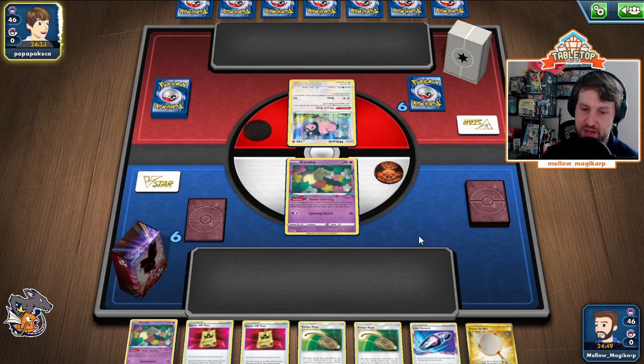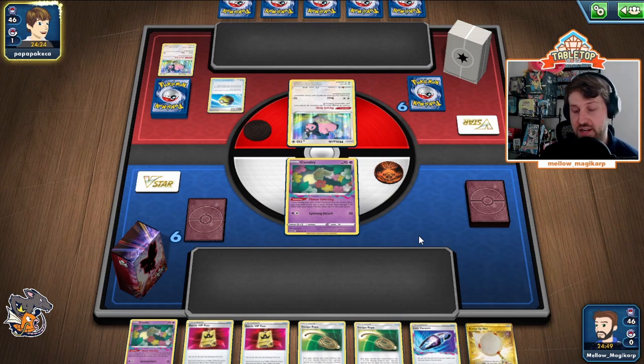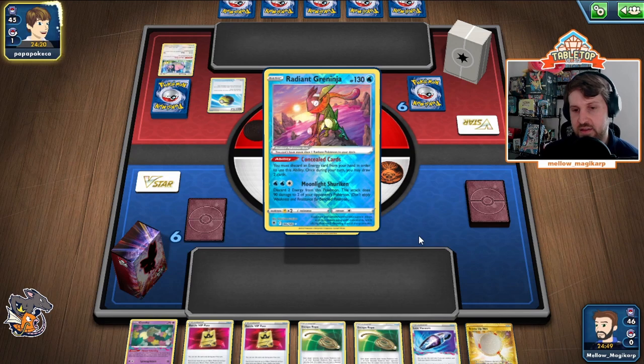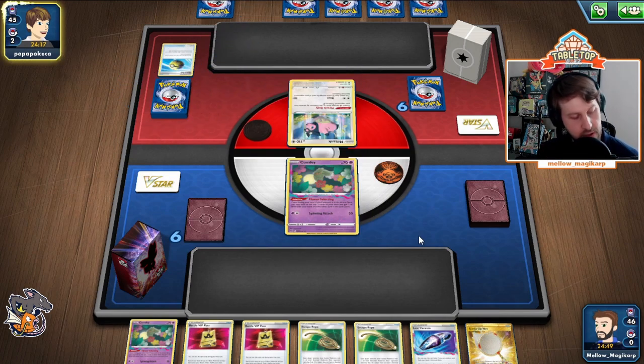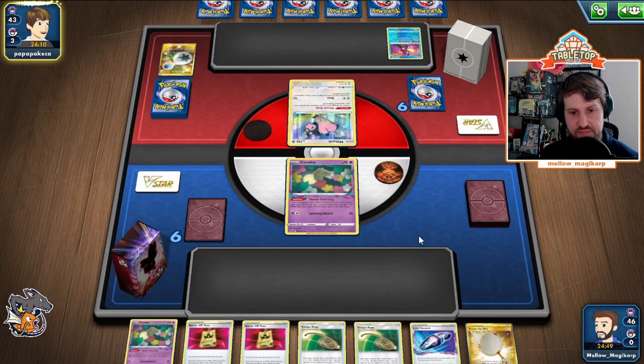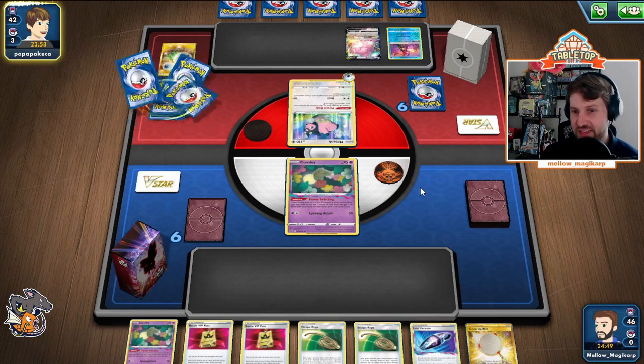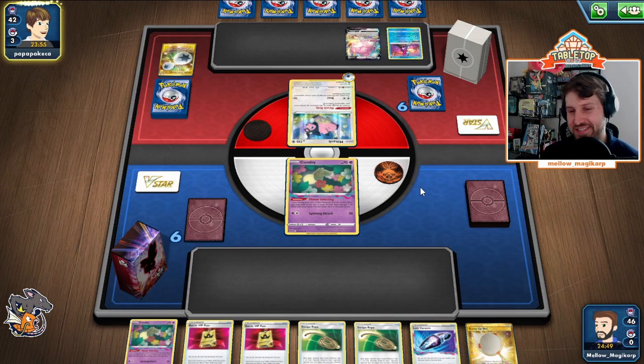We are going to absolutely pop off here. We're going to be able to get the Cramorant down, able to Flower Select plenty of times. Looks like we're going to be able to get a smack on a Blissey as well, which is very nice. There is a Greninja, which is kind of annoying because that thing can take a Cram hit and without Zigzagoon we have to finish it off with Sableye.